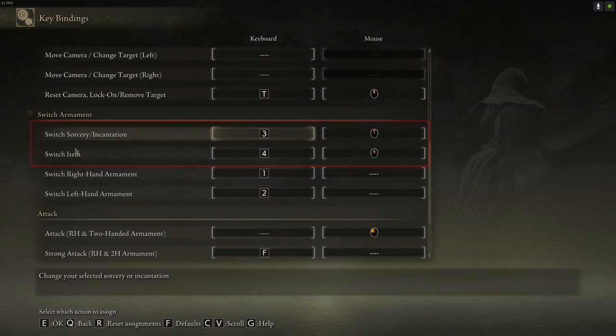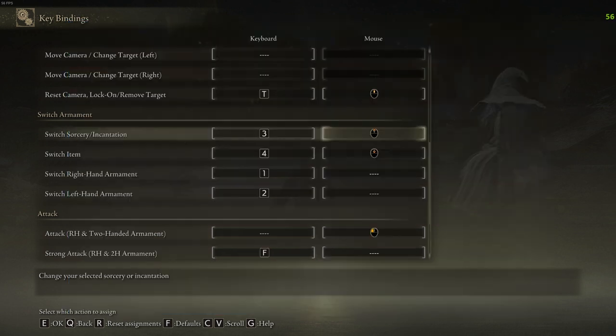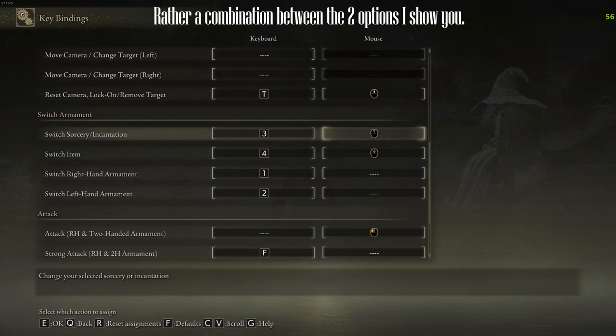Do keep in mind that attacks are different if you use the same weapon in both hands — sometimes you hit with both weapons, sometimes with one. Switching sorcery, incantation, and items is even easier, and you will love this as well, because you are used to this mechanic as a PC player. There are two alternatives here, but the second one is amazing — eye-opening.